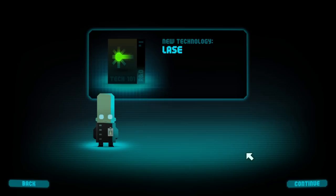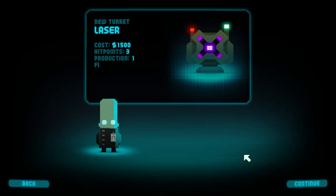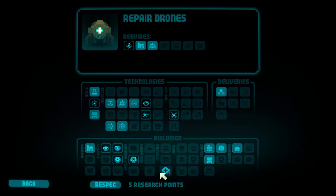And our turret visual range has been improved somewhat. And then lasers — finally, we have cracked the terawatt laser technology. Now we must work hard to produce an effective weapon with it. This gamma ray laser uses positronium annihilation to produce an intense beam capable of boring through a whole column of titans.